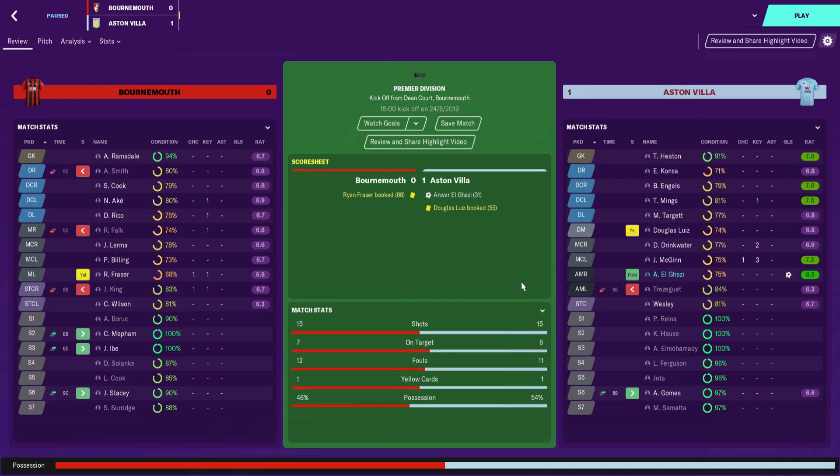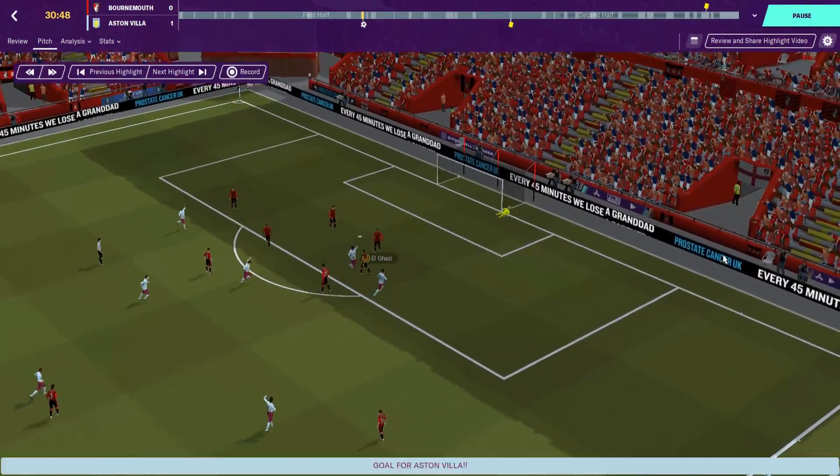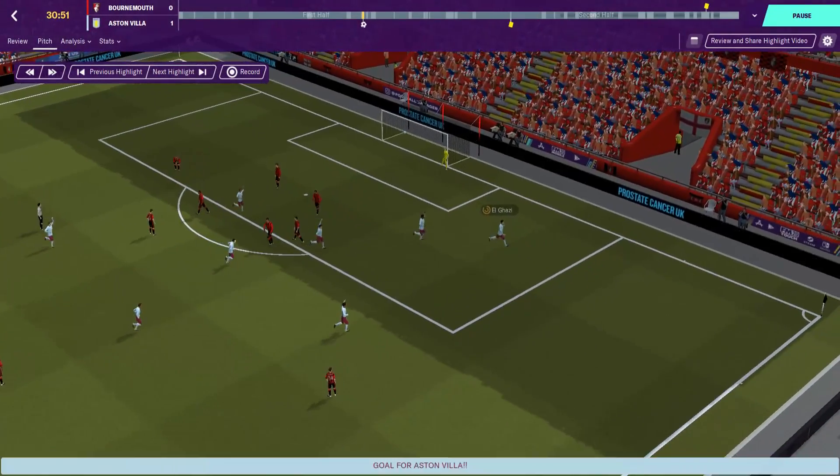Up next, we were on the coast against Bournemouth, and it was our first win of the new Premier League season. It finished 1-0 to Villa, with Anwar El Ghazi getting on the scoresheet. Bournemouth haven't had the best of starts — they've picked up a few losses. So we took advantage of that, even though we only came away with the one goal. Here is El Ghazi, just outside the box — has a bit of help from the post. It's a cracking finish.